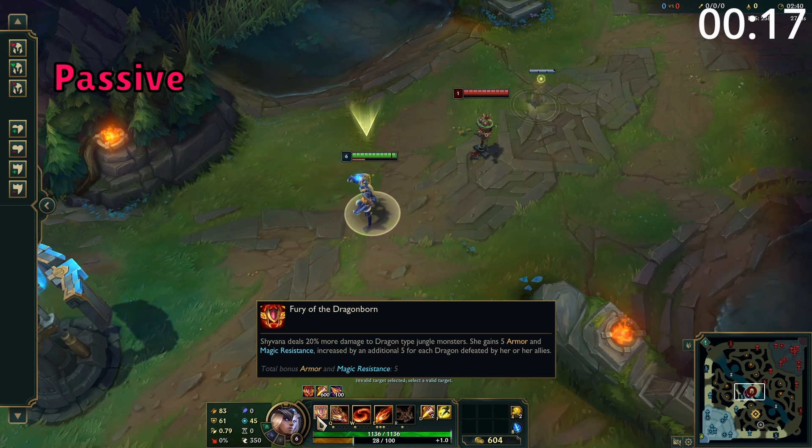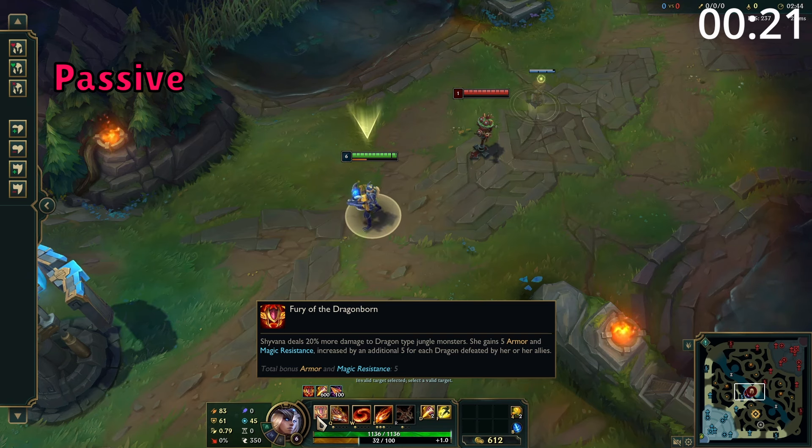Shyvana's passive is she gains 5 bonus armor and magic resist, and she gains an additional 5 for each dragon her team kills. In addition, she deals increased damage to dragons.